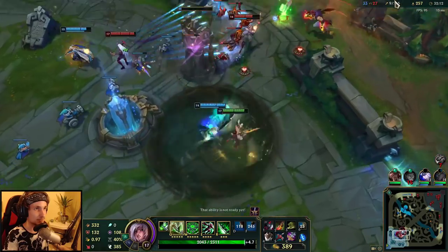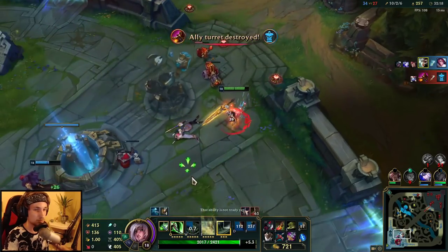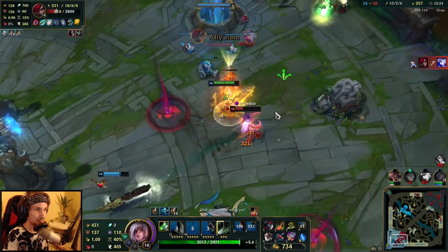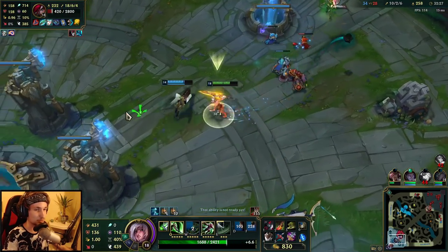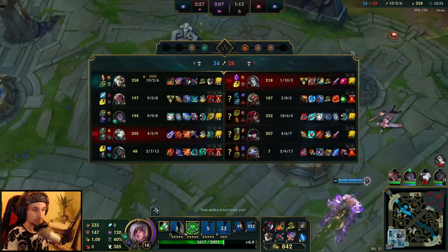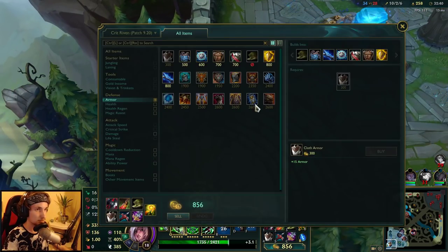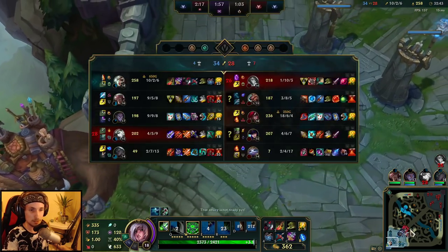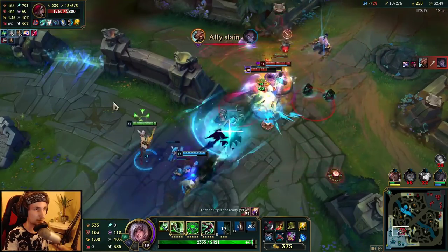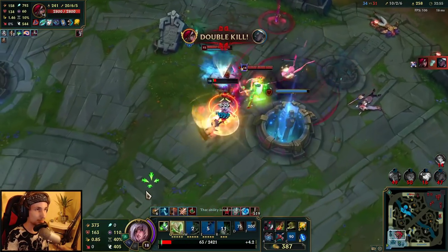If we win this next upcoming team fight we should be able to win. Look at the damage we're doing - they have so many dragons. We need to group up, that's the only thing we can do. If we catch that Katarina we could maybe end it.